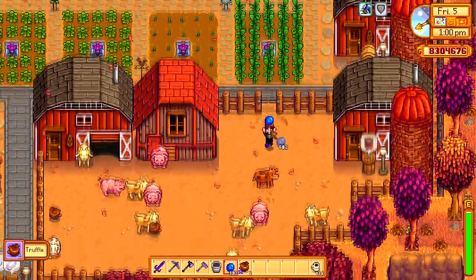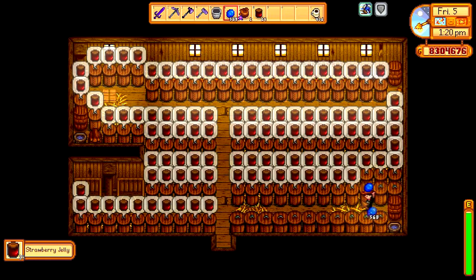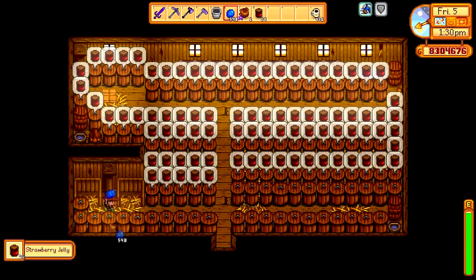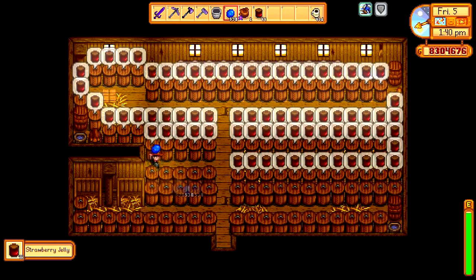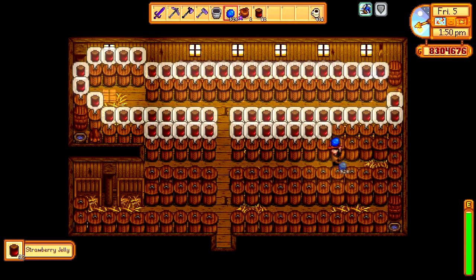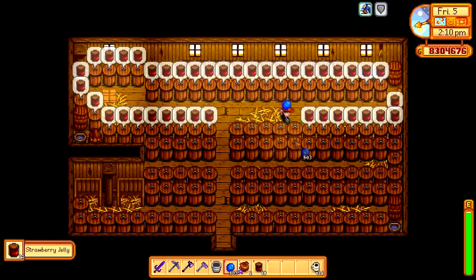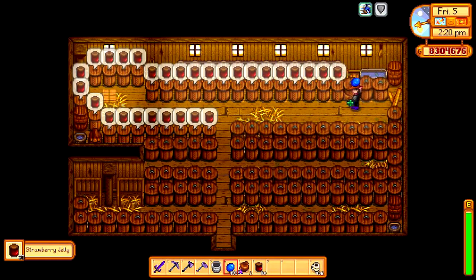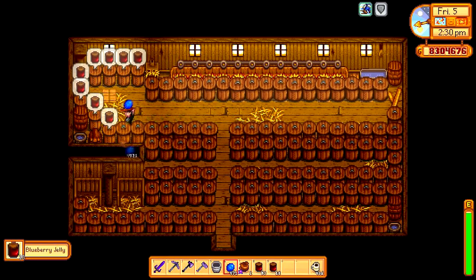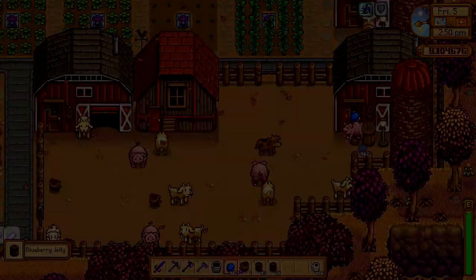How to use the fertilizer? Well, I have some tips. With the ancient fruit it takes 28 days to grow up, but with Speed-Gro fertilizer you can get it down to just 21 days, if I don't mistake. And with the rare seed, which is the most profitable crop in the game, just do it. Make the quality for this - making gold star crops works really, really, really very, very good.